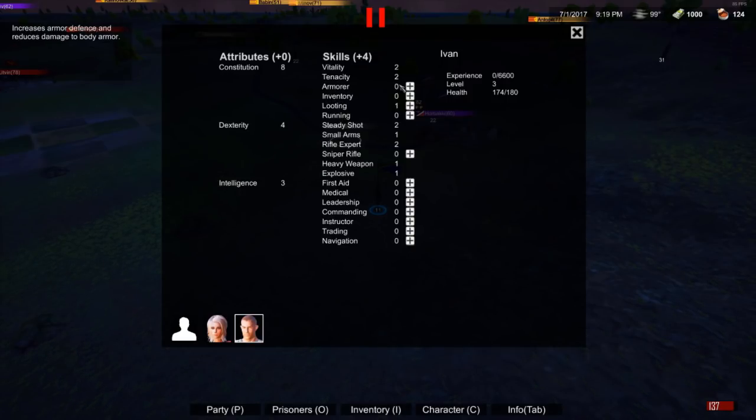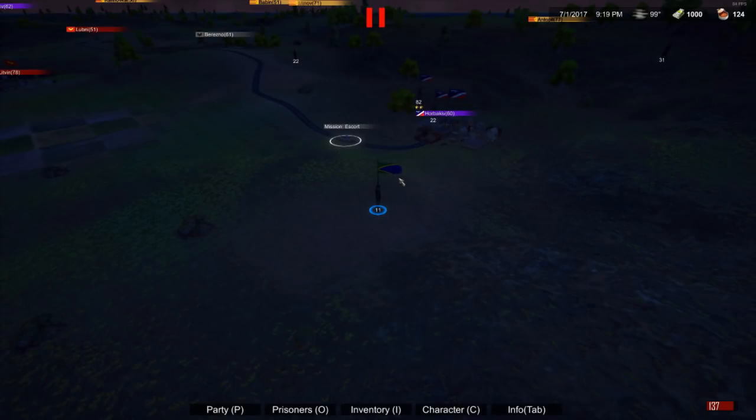Now let's look at Ivan. I'll give him lots of constitution. His vitality is already maxed, so it seems the game kind of thought the same thing — make him tougher and her smarter. I'll add some armor skill. I'm not sure what leadership and commanding do on an NPC since I'm new to this patch. Anyway, I've got myself, Anna, and Ivan all set up. When I go into battle I'll have essentially three forces to command.